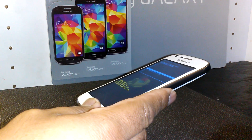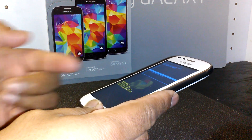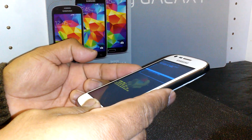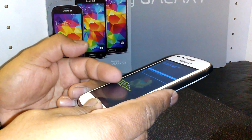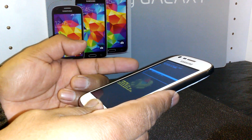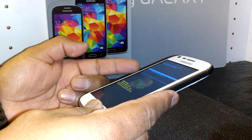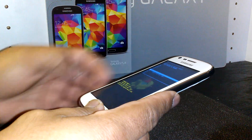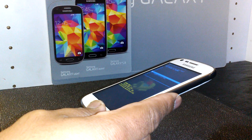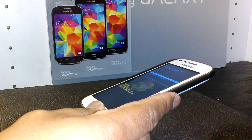Once you hit 'Yes — delete all user data,' the phone will begin wiping. After that finishes, the last step is when you see the menu with 'Reboot system now' highlighted. Press the power button and the phone will power off and back on.